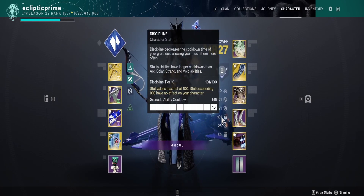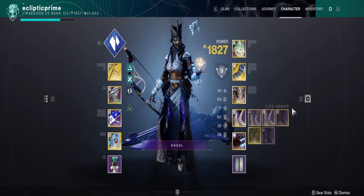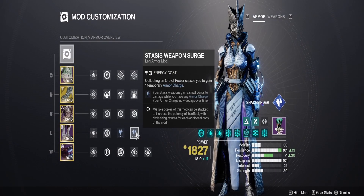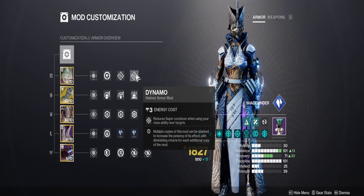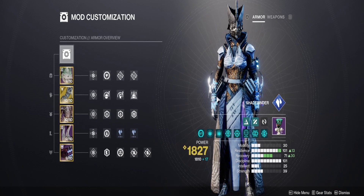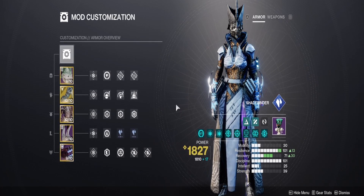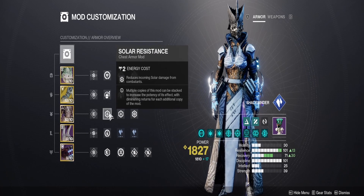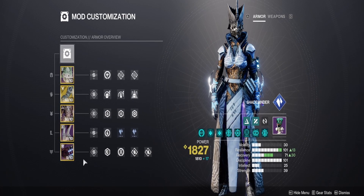High Resilience to keep you alive, High Discipline to get more grenade spamming, and High Recovery so you can keep yourself alive with your class ability. Recommend two Stasis Weapon Charges as our primary focus, two Dynamos as we want to get our super up as much as we can using our class ability. Our grenades will be more about controlling the battlefield and letting our primary weapon do most of the work. Two Solar Resists to keep you alive from Barriers, and two Bombers so we can have our grenade up all day, every day.